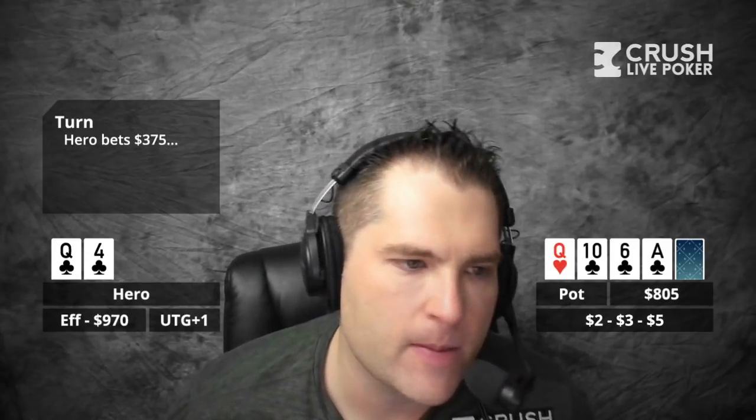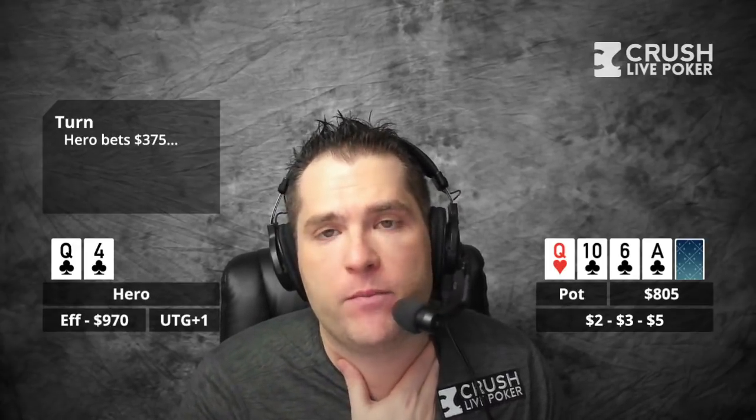I felt like this guy was pretty bad and he may continue with two pair or something like King-Jack with the king of clubs. I understand, but I think your sizing is way too large here. You might be playing it the same way everyone else does, but everyone else is using sizing that's way too large. At least you have a nut hand here. I would just tend not to bet this big because you're going to get a lot of folds. Is a guy going to call a pot-sized bet with two pair when the club comes? If the pot is $430, I might bet like $200.